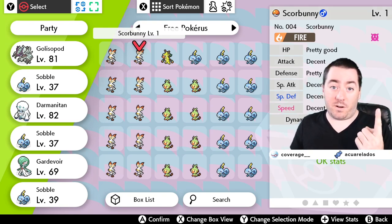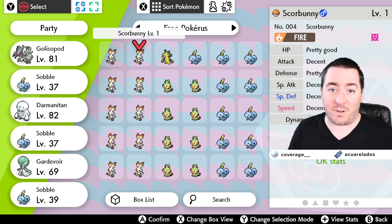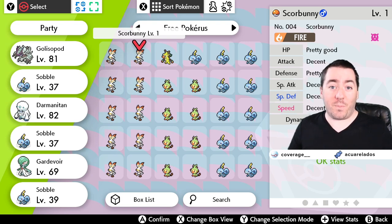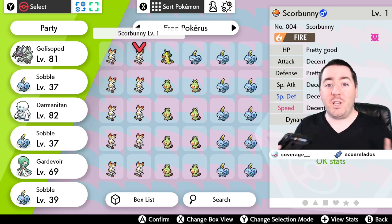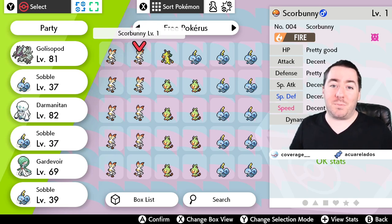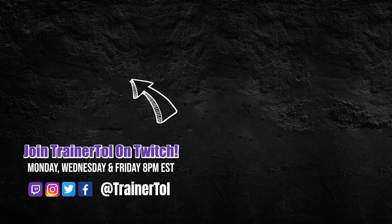If you started with Scorbunny, then I'm going to give you a Grookey and a Sobble — that's how we go down the list. So good luck in trading for Pokerus, and in a pinch, feel free to hop on and we'll get you sorted out as well. Pokerus is hugely valuable for EV training. If you found this video helpful, do hit that like and subscribe button. We stream Monday, Wednesday, Friday on Twitch, twitch.tv/TrainerTol. Thanks guys, bye!